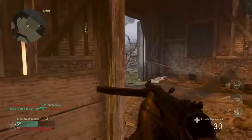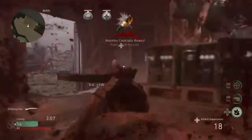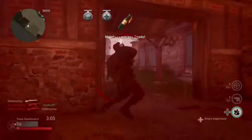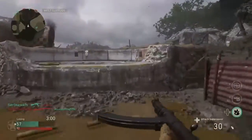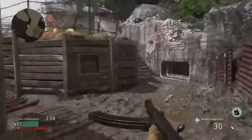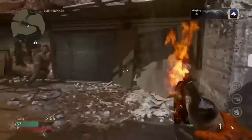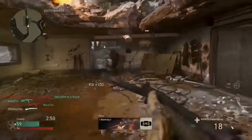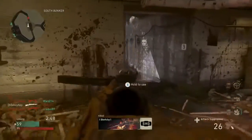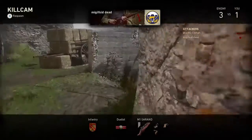Hit detection is definitely an area of improvement they can work on. I've mostly been using subs — not a whole lot of assault rifle action. Killstreaks are not overbearing. The paratroopers, if they get them, are a little chaotic because you can't really tell if they're true enemies, plus they are sharpshooters — you're pretty much dead if they get paratroopers, so just be okay with that.